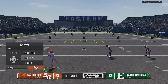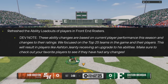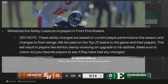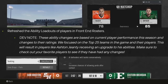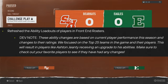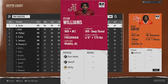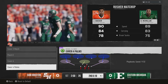Gameplay updates: they refreshed the ability loadouts of players in front-end rosters. The dev note says these ability changes are based on current player performance this season and changes to ratings, focused on top 25 teams. This will result in players like Ashton Giante receiving an upgrade to his abilities. Make sure to check your favorite players. I noticed players like Alabama receiver Ryan Williams — even though he's only 17 as a true freshman — still don't have abilities.